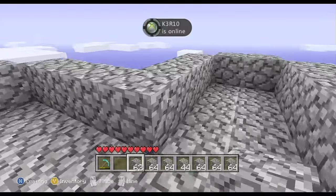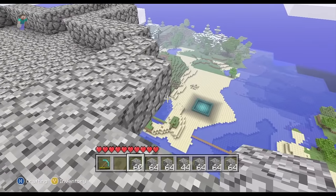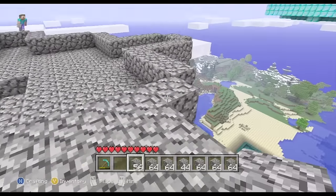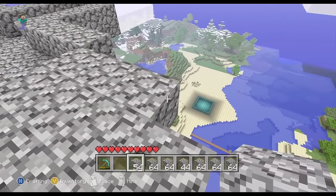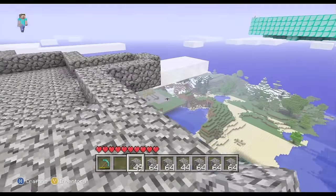Once you have filled in all those blocks, we need a spawning platform for the mobs to actually spawn and walk into, because mobs will not spawn in water. So we have to fill in all the gaps on the very top. This will take a lot of your cobblestone, but it's worth it — you kind of have to do it.